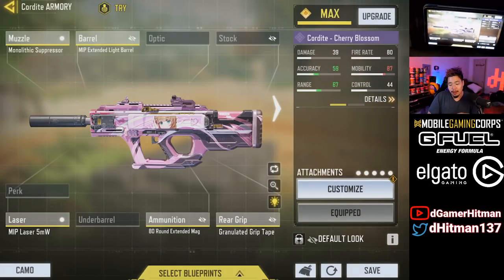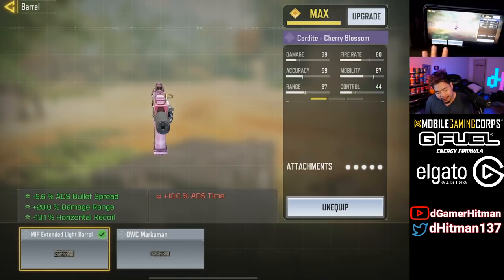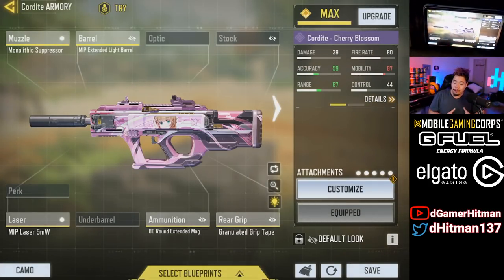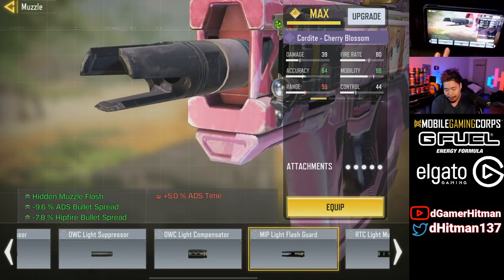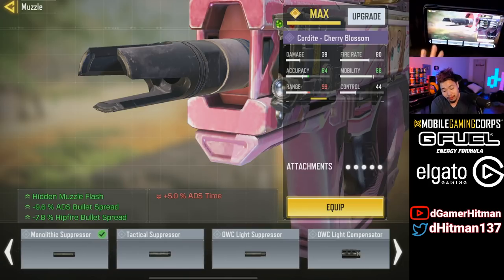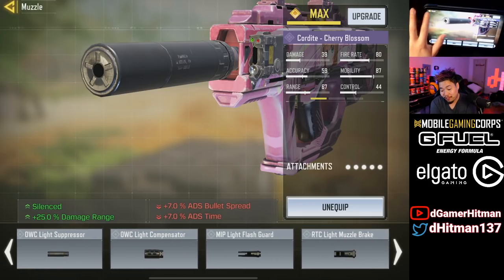We're also using the Extended Light Barrel — there's no reason to use the Marksman because there's so much more downside in comparison. Monolithic is one of my favorites for the range, but if you want tighter spread you can switch it out for the MIP Flash Guard. On ARs I'd use the MIP Flash Guard. And obviously 80 mag and Granulated. That was the build — absolutely insane. We're going to continue with another great game.